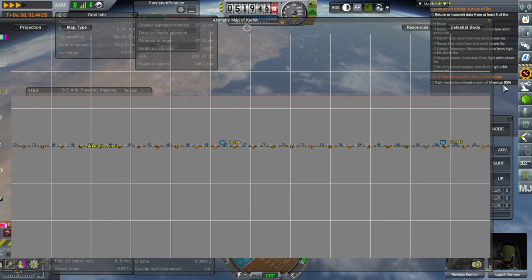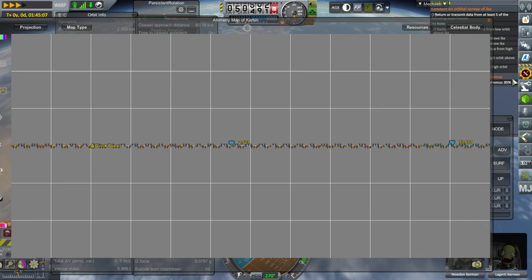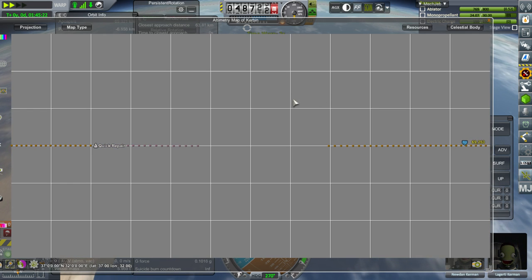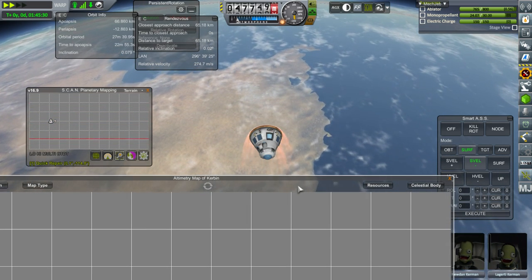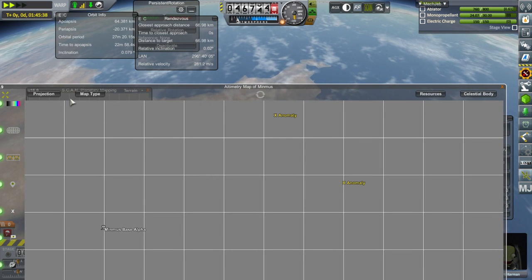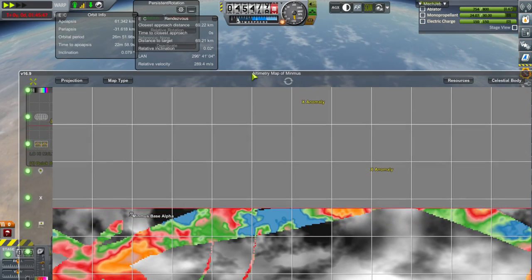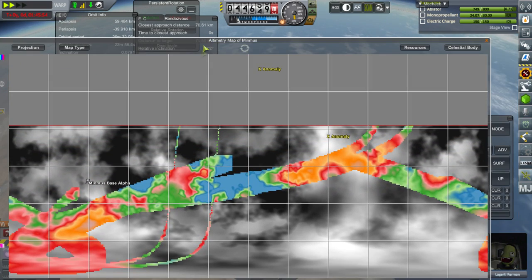Perhaps this is not one of those things. I'll actually show how it's going — not Kerbin, Minmus, and map type altimetry. Well, that's not 85%, that's for sure. Maybe we will come down short of the mountains; it's still going to be over land rather than over water.